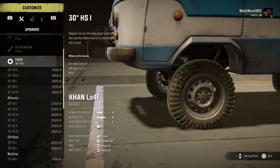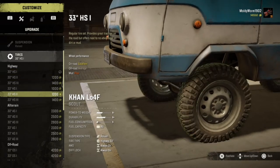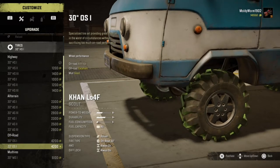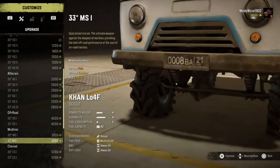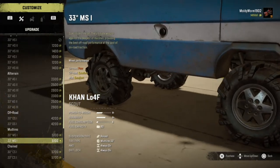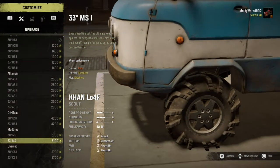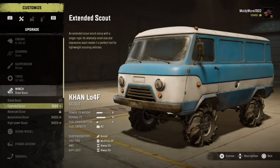I've leveled up quite a lot since the last video so we've unlocked nearly all the tires. The ones I want to use today are these massive mud tires - 33-inch mud tires with excellent off-road and mud ratings. The on-road rating is poor but I'm not too fussed about that, so we're going to throw those on. For the winch, we're going to put the autonomous scout winch on because I have a feeling we may roll - this thing is quite top-end heavy.